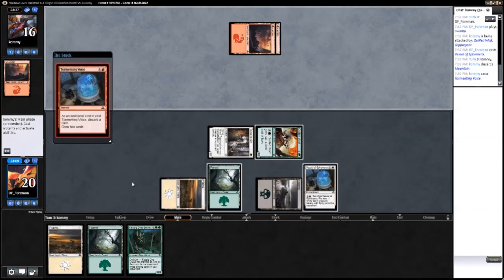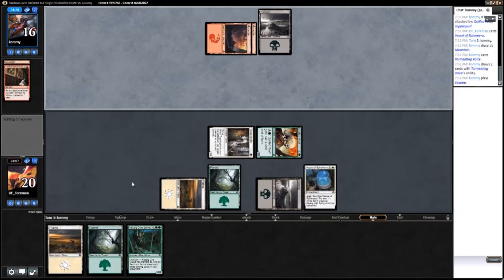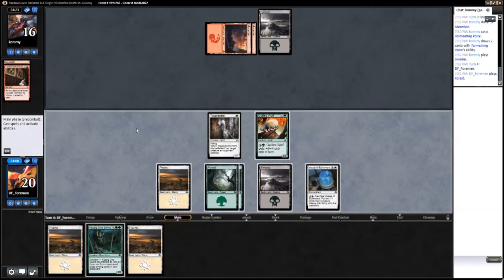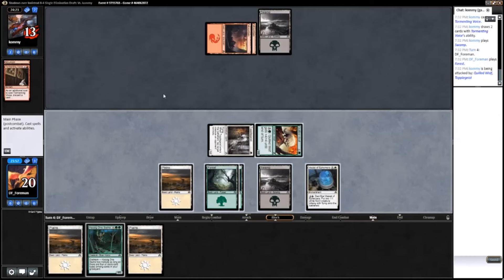No two drop on turn two — wow. Is he flooded maybe? Wait, so he pitches a land. Okay, that makes more sense. Drew another land — okay, let's just crack in and hold up Vessel of Ephemera I guess.